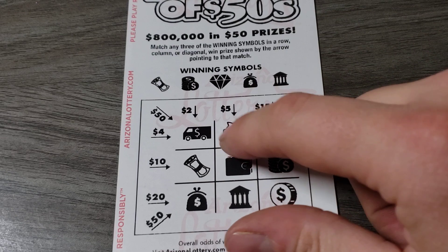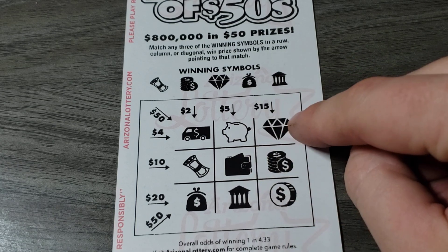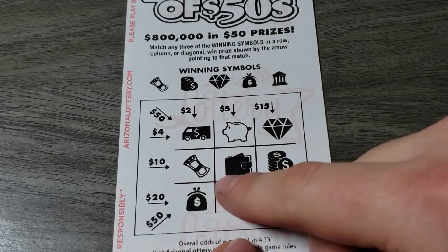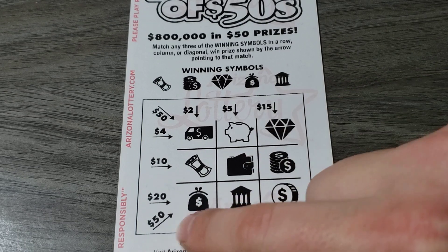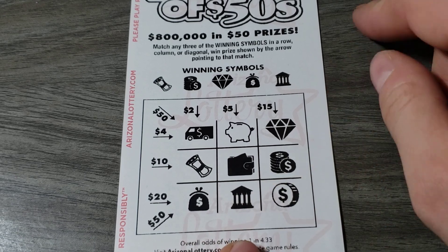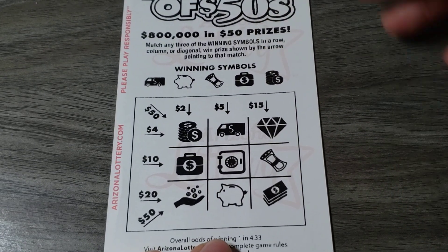Starting with two bucks — no truck. Five dollars piggy bank — no. Diamond coins — no. Roll, suitcase — no. Oh wait, I forgot — I didn't know there's a diagonal right there. Money bag — nope. Nothing. I'm gonna scan these just in case I missed something, but a lot going on.